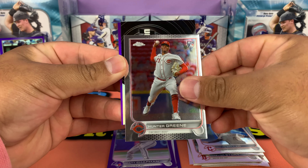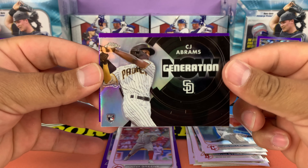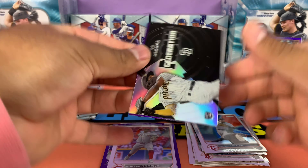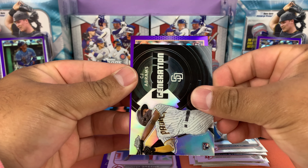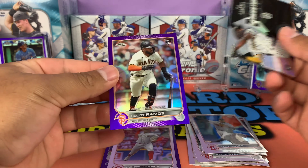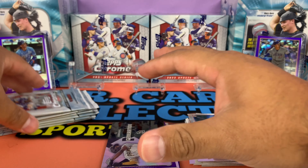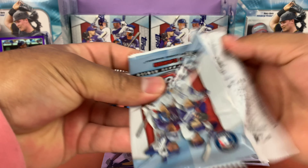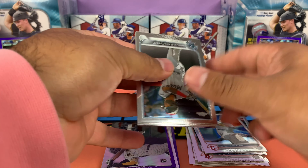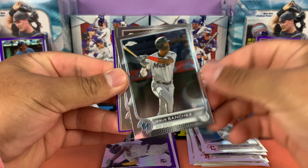Comment below and let us know if you guys opened up any Topps Chrome and what was the best card you got. We got Owen Miller, Hunter Green — that's a base rookie — and then a CJ Abrams. He's no longer with the Padres; he's actually going to be playing for the Phillies now. A rookie Heliot Ramos, that's a rookie debut. By the way, I like these Generation Now inserts in the chrome finish — they look really nice.